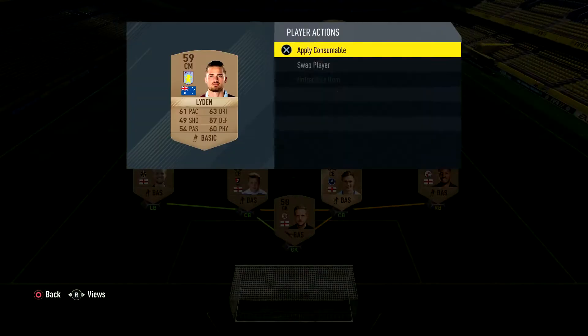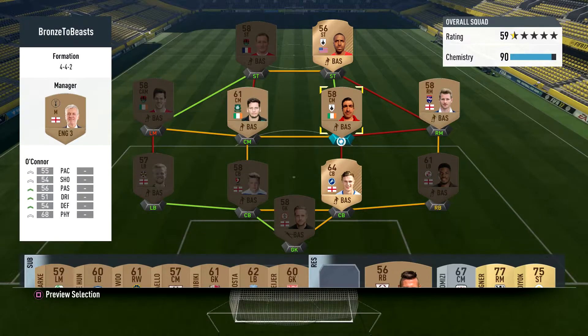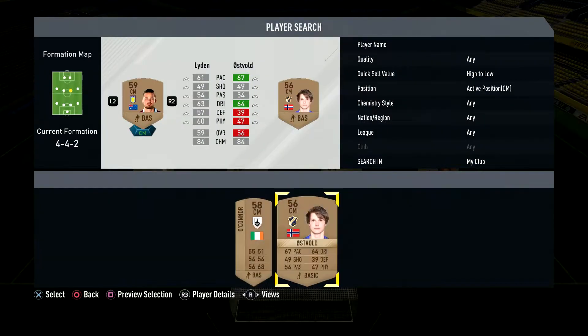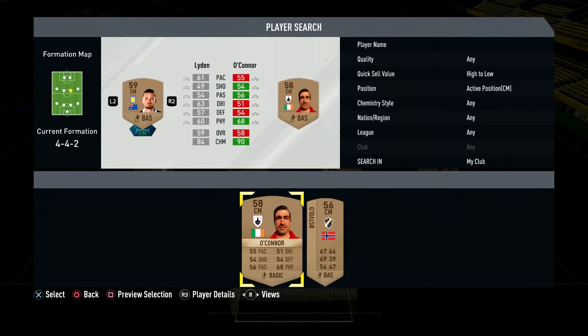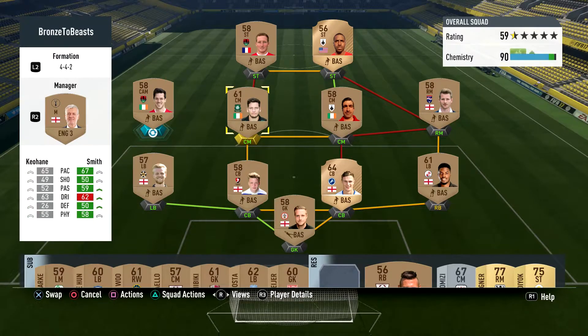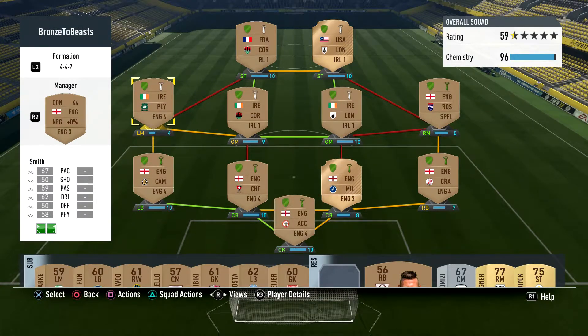Let's have a look at our options. He gives us a lot of chemistry — look at him! Kevin O'Connor — look at how close he gets to the camera! He doesn't give us any extra chemistry. O'Connor there gives us a little bit of extra chemistry — they're about the same, just opposite stats. Let's put O'Connor in there. And I might try and upgrade somebody. Maybe Keohane — I'll put him there. Let's change Smith for someone in the Irish league, English left mid.